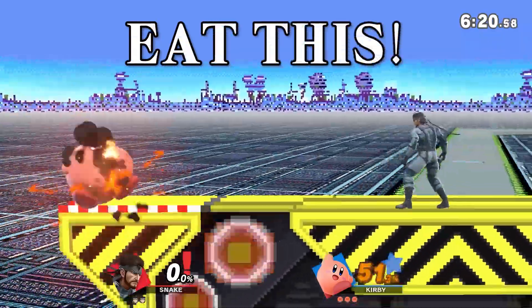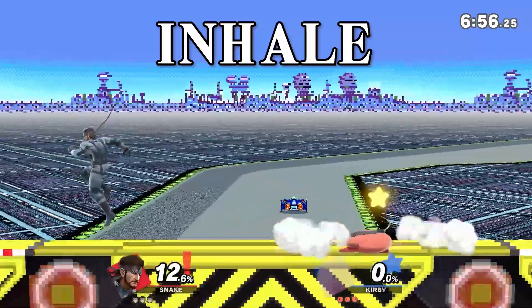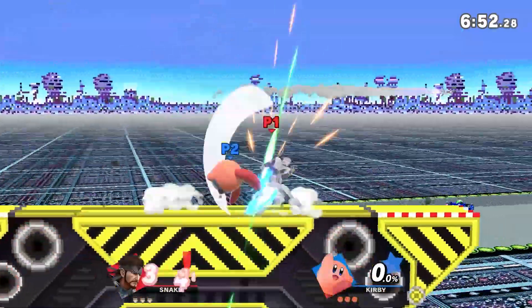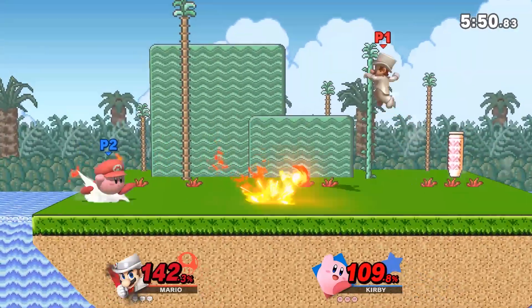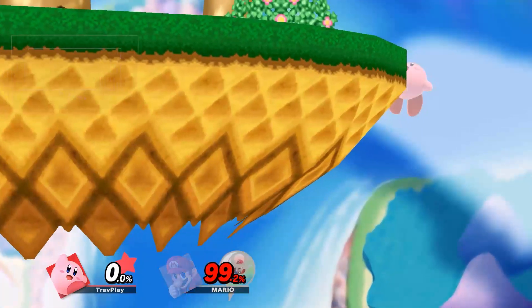Respect Kirby's inhale — he can copy your character's abilities. Some of the best characters for Kirby to copy are Shulk, Samus, and Hero. If he does copy your ability, just keep on hitting him; there's a 1 in 32 chance to knock the ability out of him. And make sure not to get cheesed by letting Kirby suck you off the stage and gimping you.